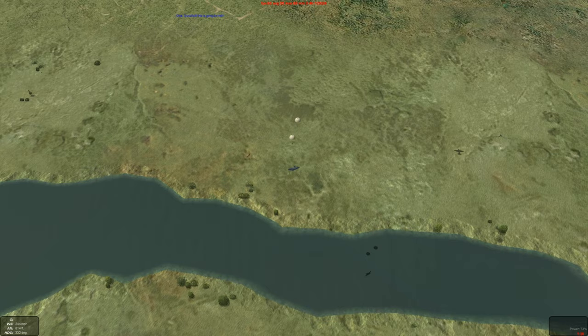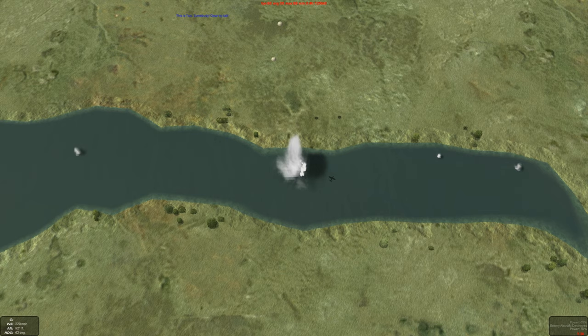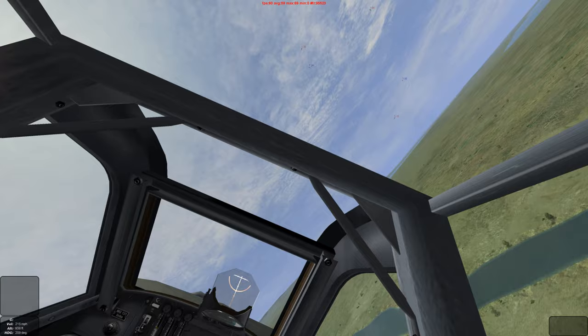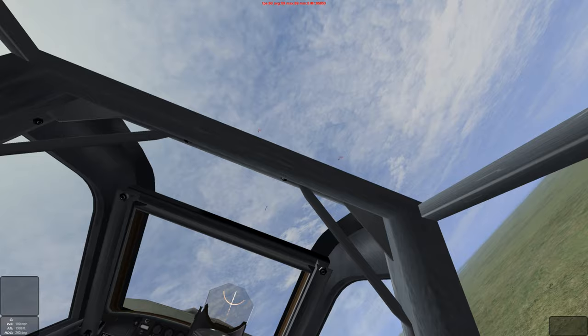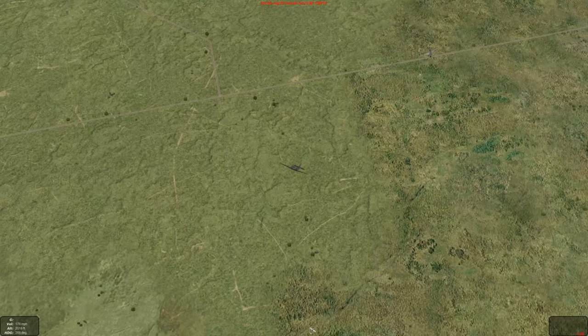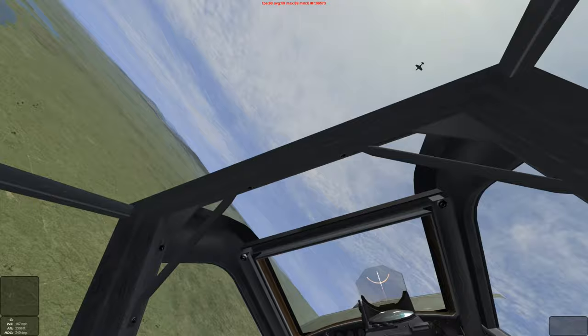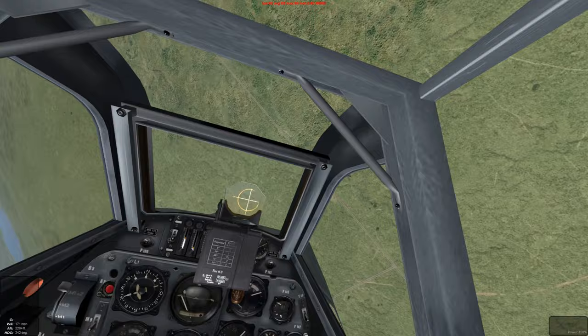We've got a mission to complete. We're back to the battle — now we're going to have to deal with these fighters. We lost some airspeed on that attack, so we need to make sure we got the hits. Enemy P-39s are in. We're going to pick a target: a P-39 that dropped low to the deck.